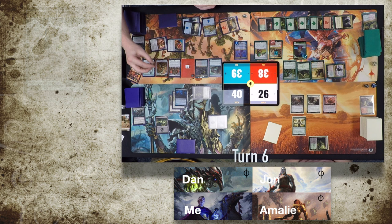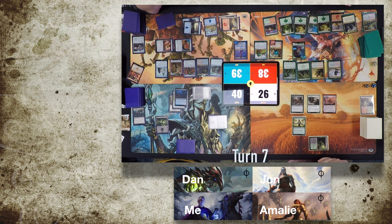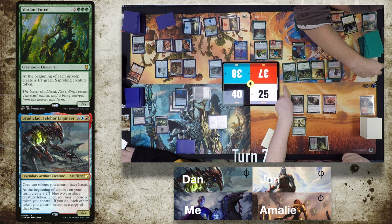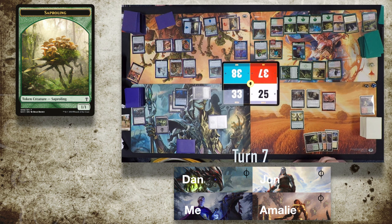At the beginning of John's turn seven he gets a Saproling token and scrys thanks to Lifecrafter's Bestiary. Very happy with the result, he draws for turn and casts Wilderness Reclamation — an awful lot like Seedborn Muse except it doesn't take all the money from your paper round to afford it. He then downticks Domri by two, making Verdant Force attack Brudiclad, and Brudiclad explodes into a cloud of mechanical parts. At the end of this turn, due to Wilderness Reclamation, all of John's lands untap, and at the beginning of Amelie's turn he gets another Saproling token.